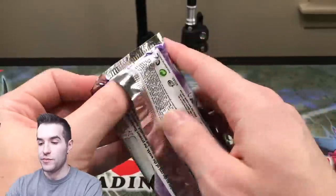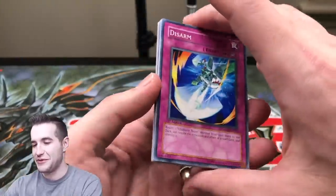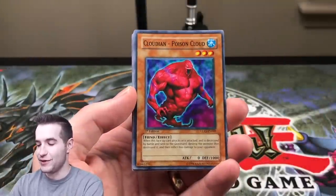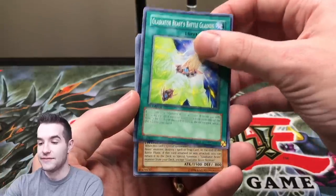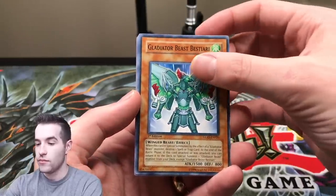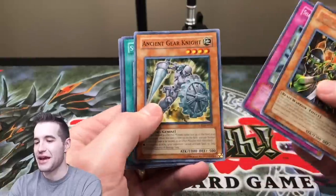Finally we have one more pack — we've had some crazy luck, a Secret Rare and an Ultimate Rare, that is unreal. I never would have expected that. Can we pull another Secret Rare? I mean, that's just insane. Disarm, Poison Cloud, Battle, Gladius, Bestiari — hit the like button for luck, guys. Goblin Black Ops — okay, that's fine. We did really well in this opening.